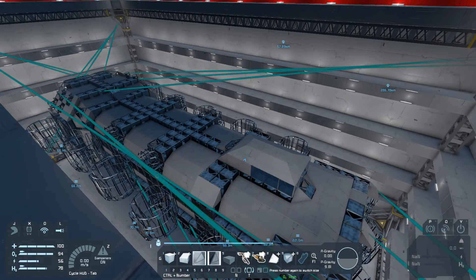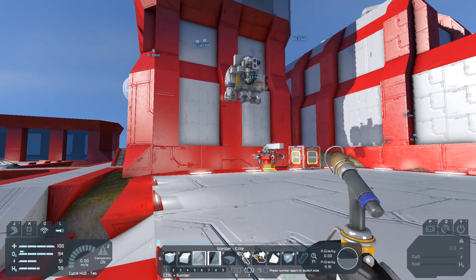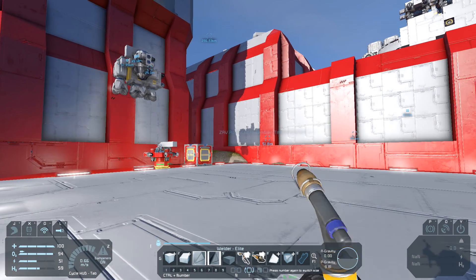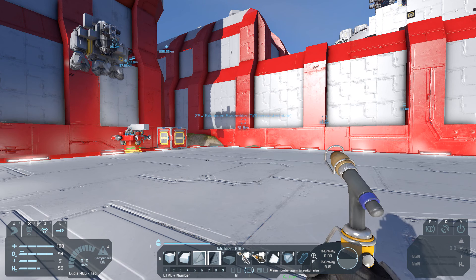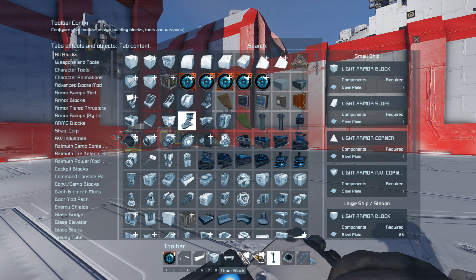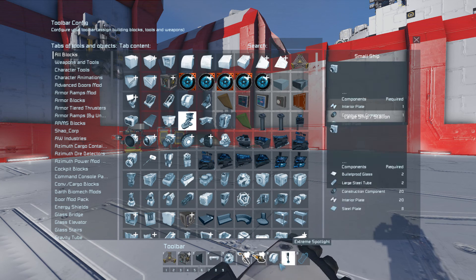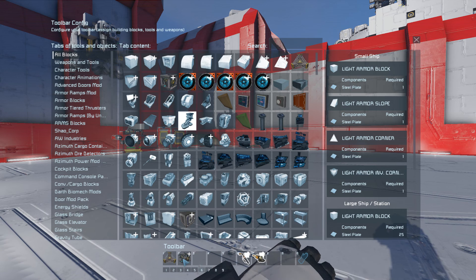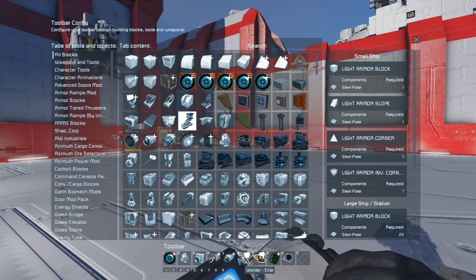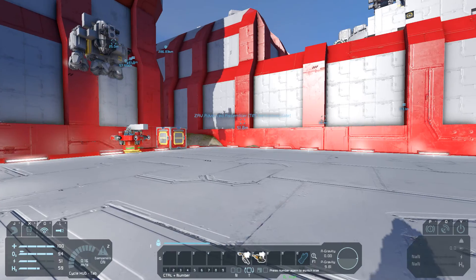Oh my God, the frames. Okay, we are back. I've just set up the assemblers to do what they need to do, which is actually assemble things. And now we are going to attempt to build a salvaging vessel, which is going to be entertaining to say the least. First of all, we need to go grab some things. Now it's going to be a cockpit version rather than having a fancy interior, which would be nice, but it's a bit too much because we need the ship to be able to fit inside the hangar.